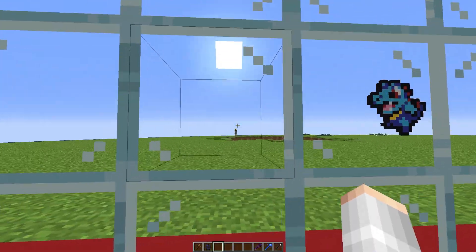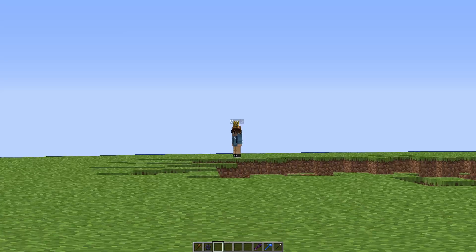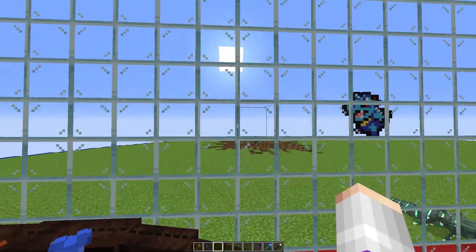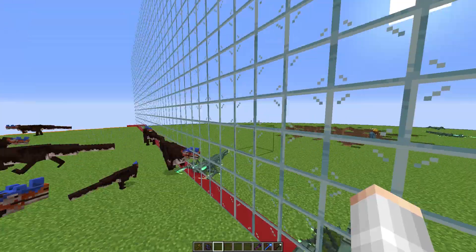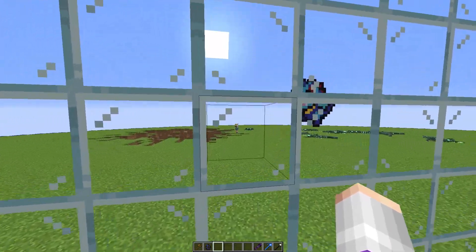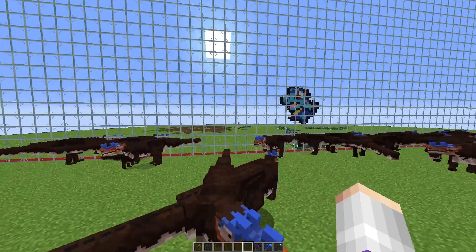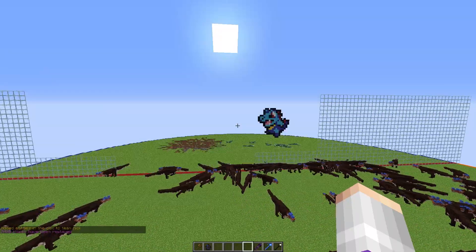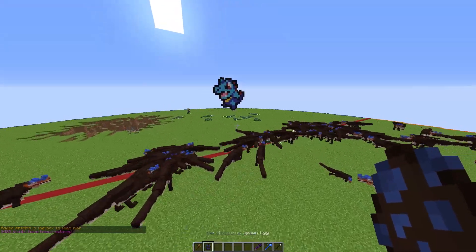Let's make a deal — whenever I win this round, you have to give me that crown on your head. Deal? Okay, but if I win, you have to give me your crown. I don't have a crown, Cam. Anyway, are you ready for this fourth round? I am super duper ready. Alright, I'm taking down the wall in three, two, one. Here are my Ceratosaurus!